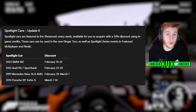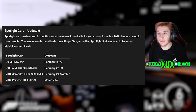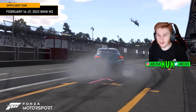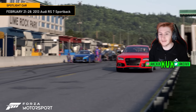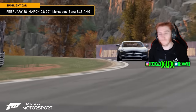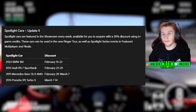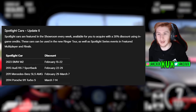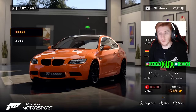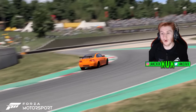There are four new cars in the Spotlight showroom. You can acquire these with a 30% discount using in-game credits, and they are only available per week. Week one: the 2023 BMW M2. Week two: the 2013 Audi RS7 Sportback. Week three: the 2011 Mercedes-Benz SLS AMG. Week four: the 2014 Porsche 911 Turbo S. VIP members also get an exclusive 15% discount on the 2010 BMW M3 GTS in the showroom for a limited time.